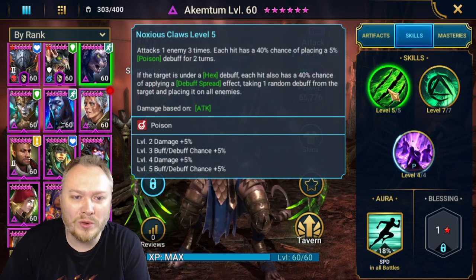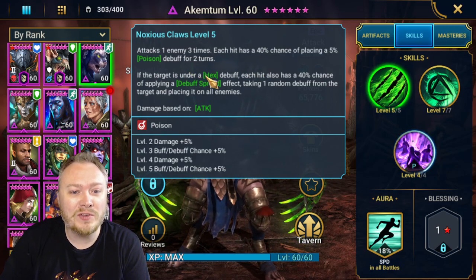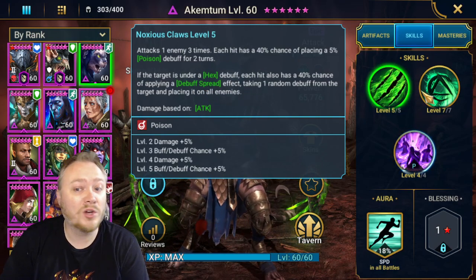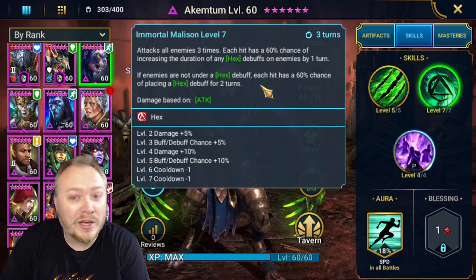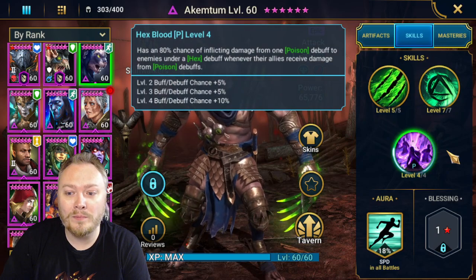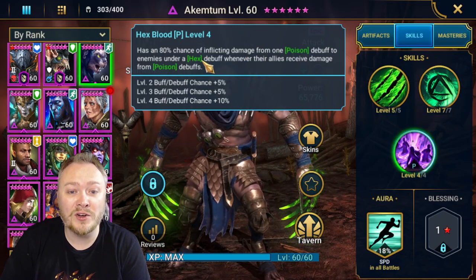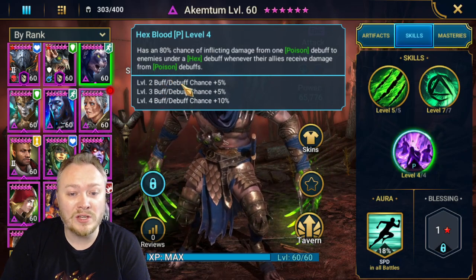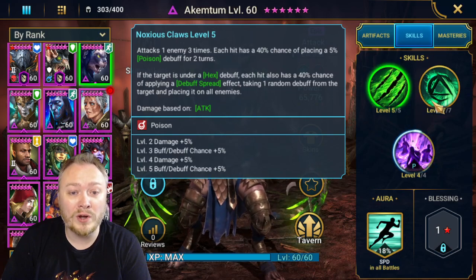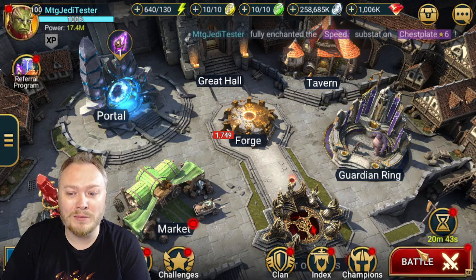In case you're not familiar with his kit — his A1 is a triple hitter, and each hit has a chance of placing a poison. If the target is under a hex, which he places later in his kit, he can do a debuff spread — not helpful for clan boss but useful elsewhere. He also has another triple hitter on his A2, and that's where he places the hex. On his passive, he has a 100% chance of inflicting damage from one poison debuff to enemies under hex whenever their allies receive damage from poison debuffs. So let's put him in my clan boss team and test him out.